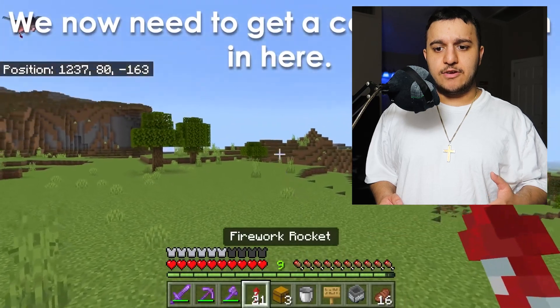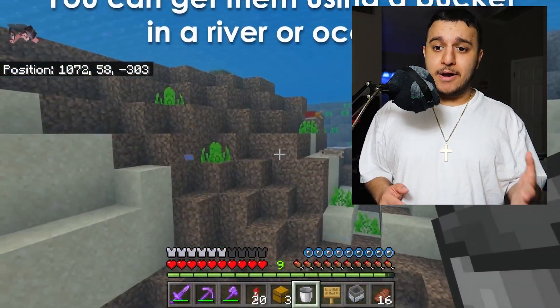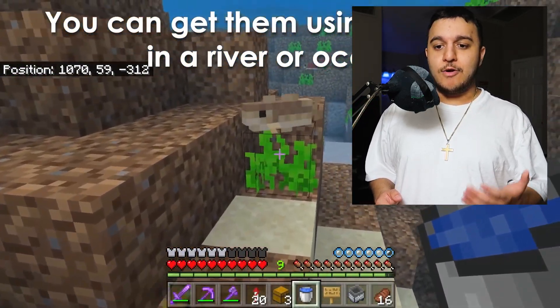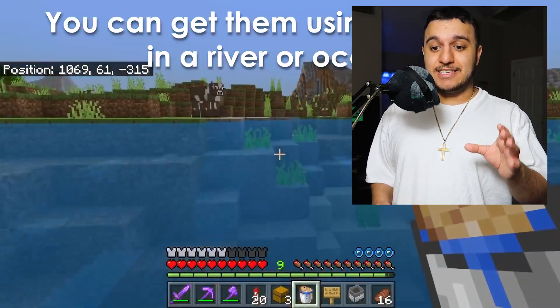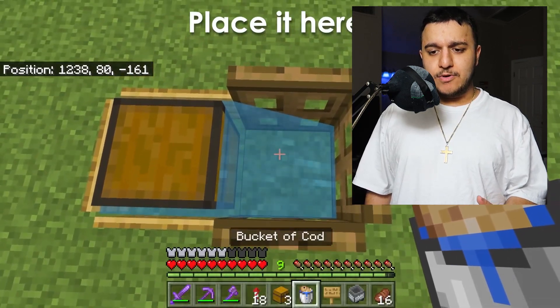We now need to get a cod or a salmon in here — that's pretty simple. Go catch a cod or a salmon with an empty bucket by right-clicking on them. Once you catch the cod, he's not going to die — he's in the bucket. Then place him in the trapdoors.